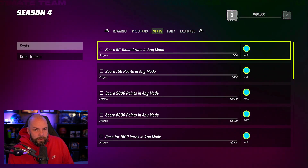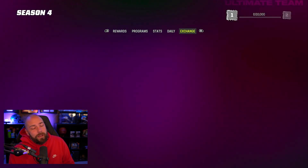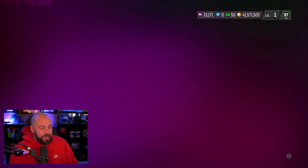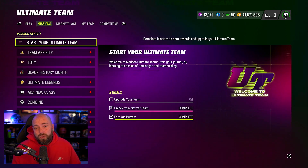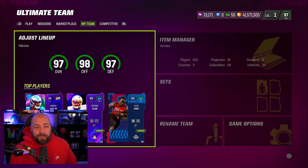40,000 coins for doing the dailies — you guys are going to have to keep up with these again. We didn't hear anything about the Team of the Year chemistries, potential new reduxes coming in with the overall change, strategy items — there's a couple of things they just didn't tell us.